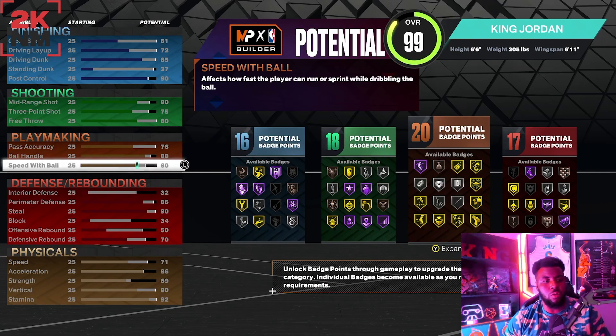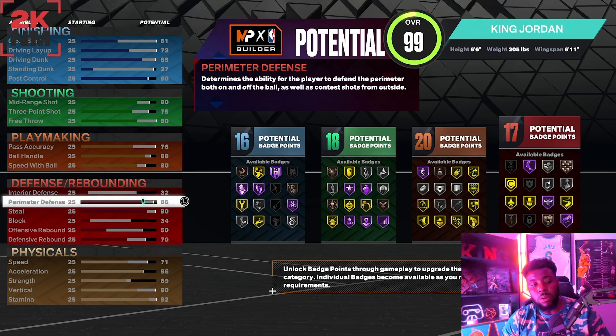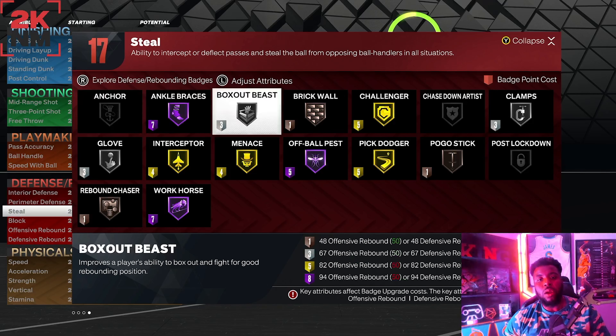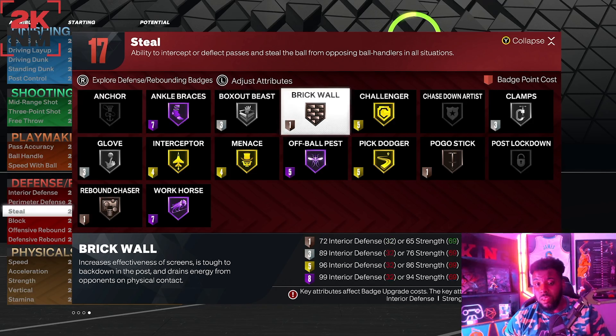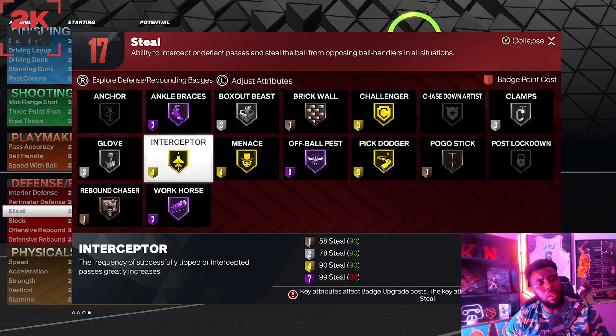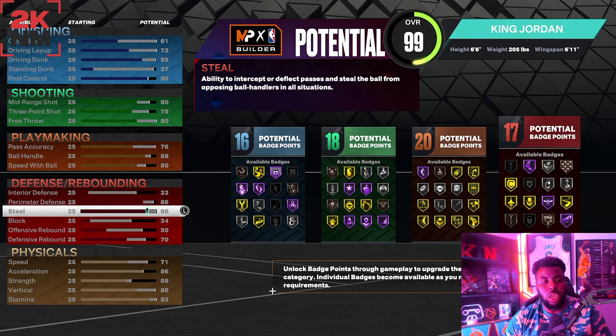Interior defense at 32, perimeter at 86, steal at 90. With this you get brick wall — which drains your opponent's energy on defense — clamps on silver, challenger on gold, pit dodger on gold, menace on gold, interceptor on gold, and glove on gold. Plus worm and ankle bracer on hall of fame. It's a crazy build.